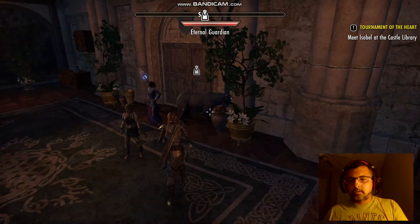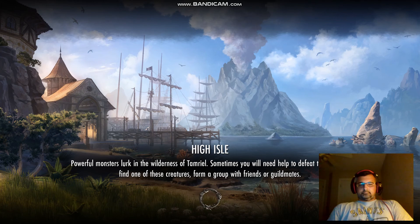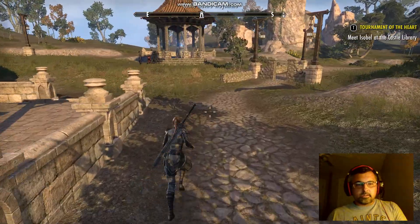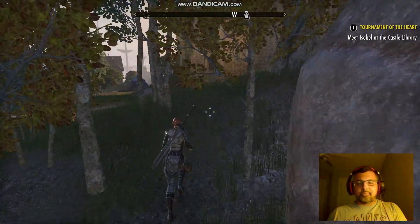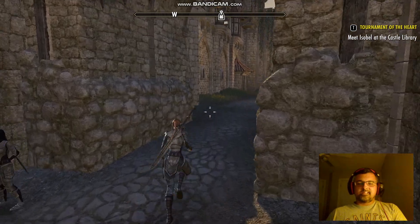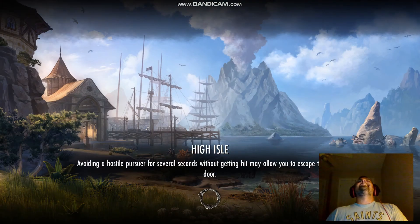I bet she was outside — I haven't done this quest in a while, so I'm forgetting some things. Come on, please be outside. I think you're supposed to be outside! The storyline is just awesome, it's really amazing. The castle library is up here... I went to the monastery. That's sad when you can't tell a monastery from a library. I was already in the building and everything. I work too much, my brain is lapsing.